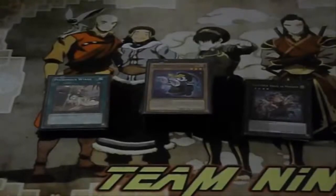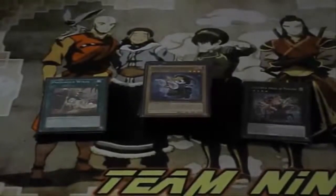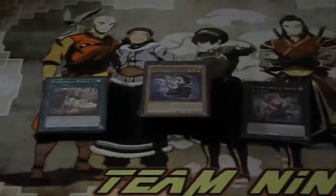We got a guest upload here from Team Ninja — link will be in the description. We have a top 32 deck profile from Utah Regionals. This man topped with Ghost Tricks — can you believe that? We're going to go ahead and get the deck profile. Check out their channel in the link description, there will also be an annotation. He just trolled everybody, so he's going to go over the deck.